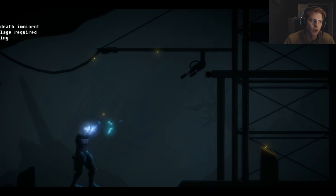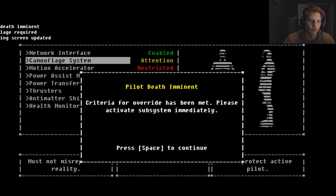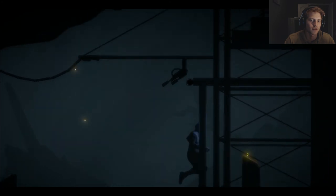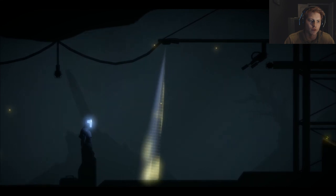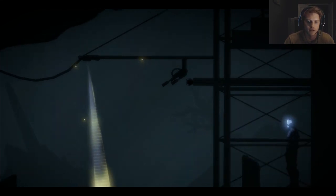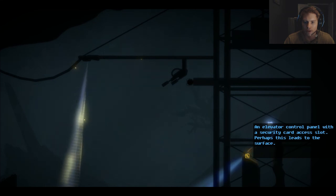Pilot death imminent — camouflage required. Operating screen updated. So I have to get in danger for the stuff to actually start working. Criteria for override has been met — please activate. Look, my mask is still there. I've got to back away first. Alright — whoa, why am I moving forward? I went to a bad spot, I believe. Nope, I'm good! Hell yes! Bro, do you see these moves? The elevator control panel with a security card access slot — perhaps this leads to the surface.